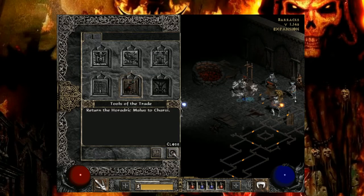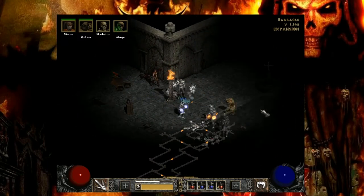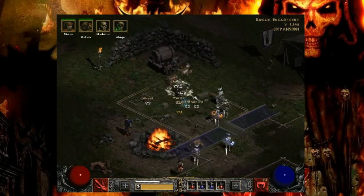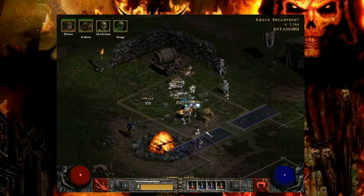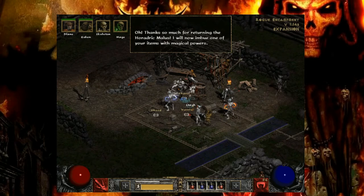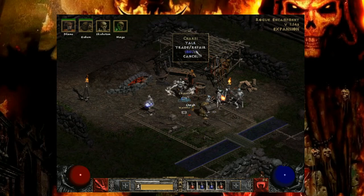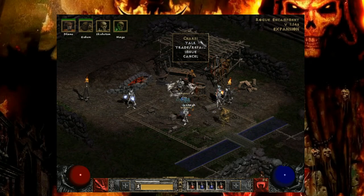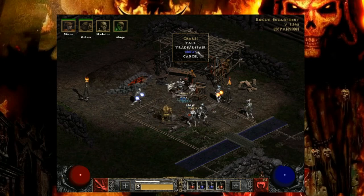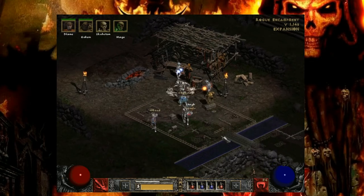So now we're on the second to last act and we're about to go complete it. Thanks so much for returning the Horadric Malice. You're welcome - I will now imbue one of your items with magical powers. Hold your freaking horses! The cool thing is that until the very last chapter where you have to go kill Diablo - not much of a spoiler since the game is named after him - you can come back and imbue things later. So this will remain open until then.